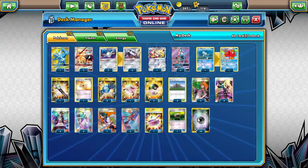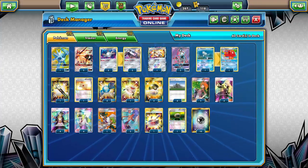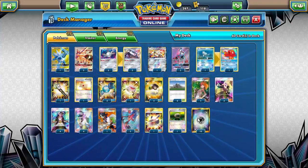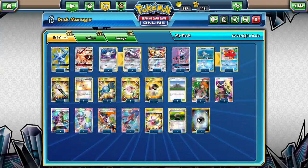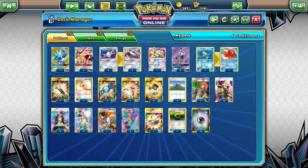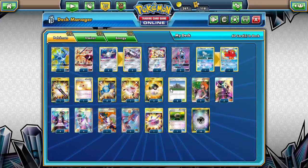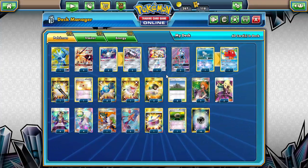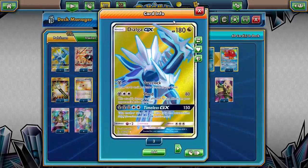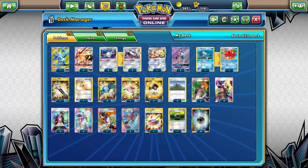What's nice about this deck is it does not get shut down by Glaceon at all. It does still get shut down by Garbodor, which is an issue, but the lack of Glaceon weakness gives you a little more time to set up and get your Pokemon powered up and attacking. With Dialga you're also more realistically able to pull off Timeless GX than you were with Metagross.